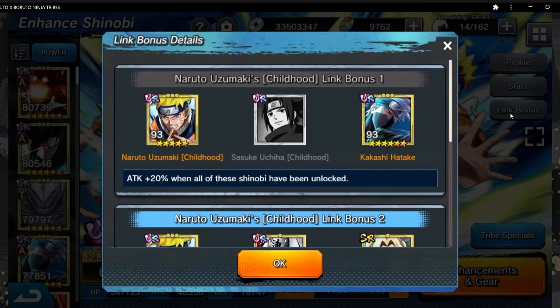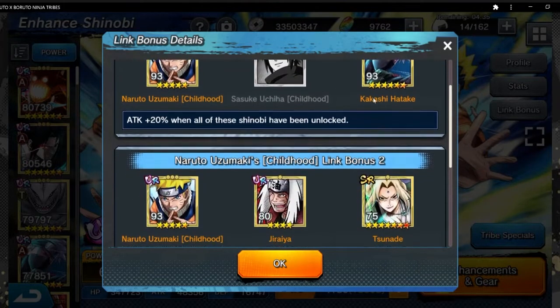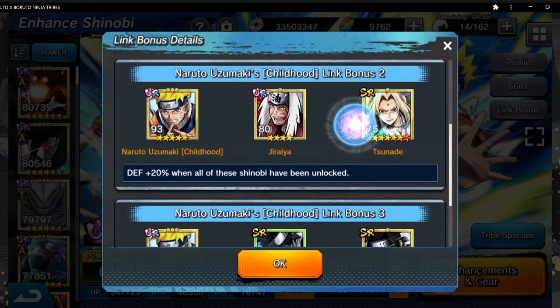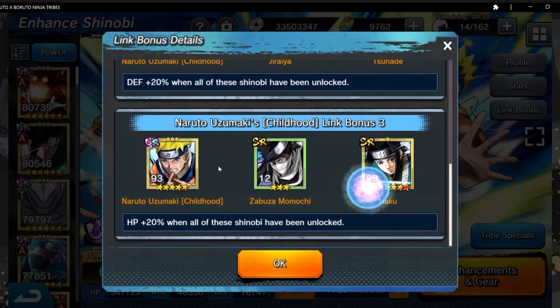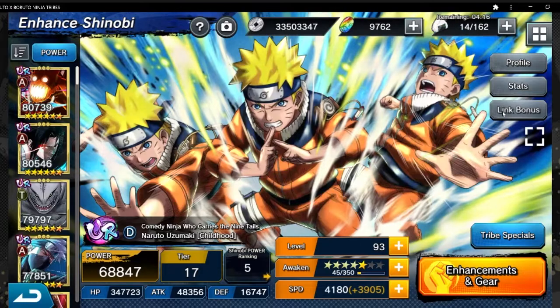For link bonuses, we have him, Kid Sasuke, and Kakashi, which obviously makes sense. Jiraiya and Tsunade as well, and Zabuza and Haku. That last link bonus is interesting because this Naruto and Sasuke banner is actually from the Land of the Waves arc when they fought Zabuza and Haku — that's why they're link bonuses. And if you see the tribe special he has later on, you'll see what I mean.